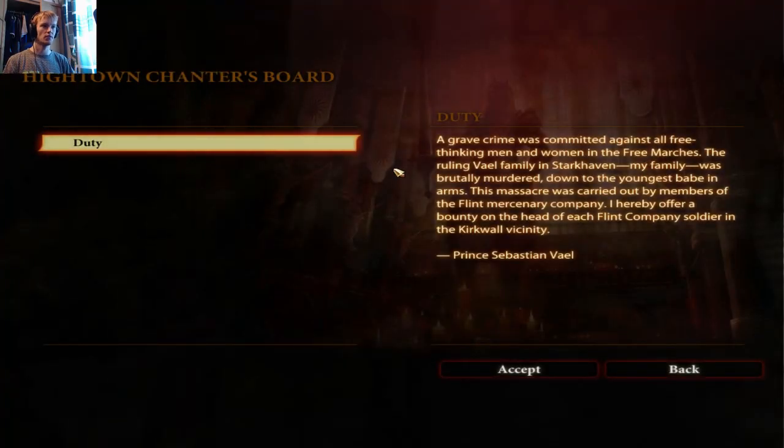Chanter's board: 'A grave crime was committed against all free-thinking men and women in the Free Marches. The ruling Vale family in Starkhaven — my family — was brutally murdered down to the youngest babe in arms. This massacre was carried out by members of the Flint mercenary company. I hereby offer a bounty on the head of each Flint Company soldier in the Kirkwall vicinity. — Prince Sebastian Vale.' I accept that.